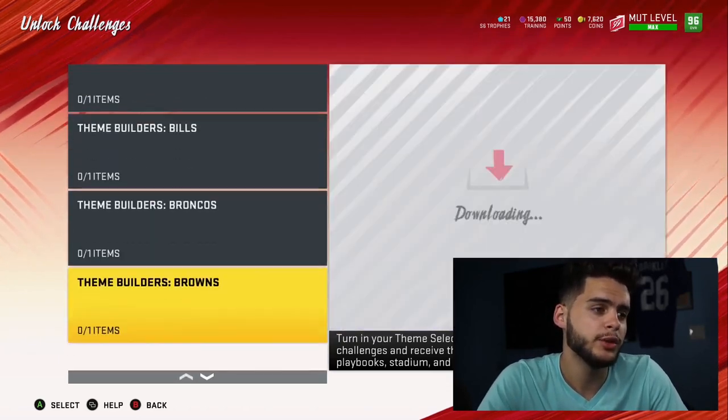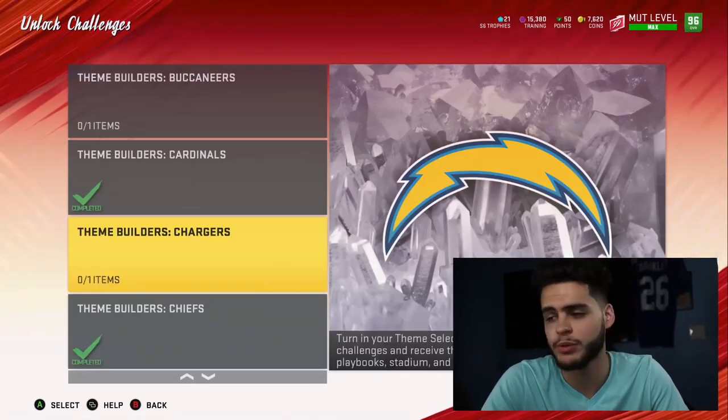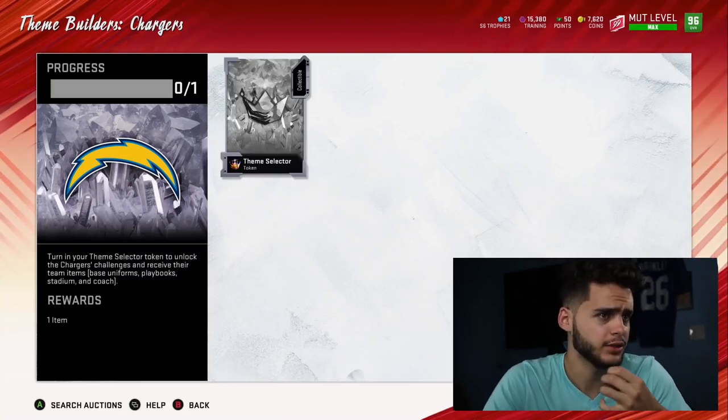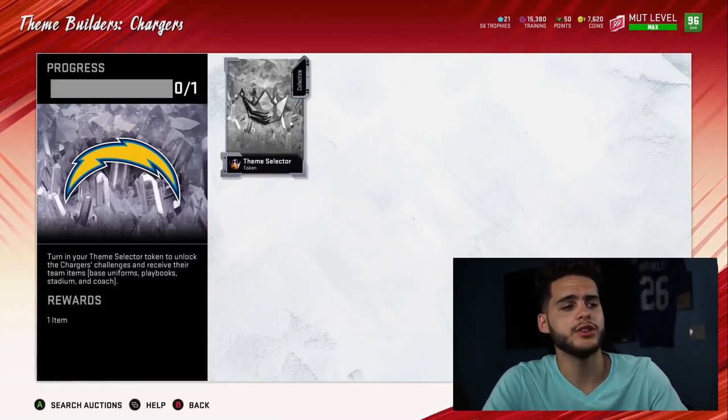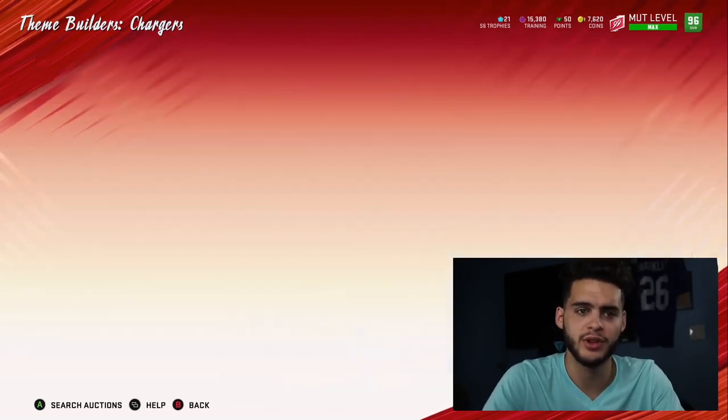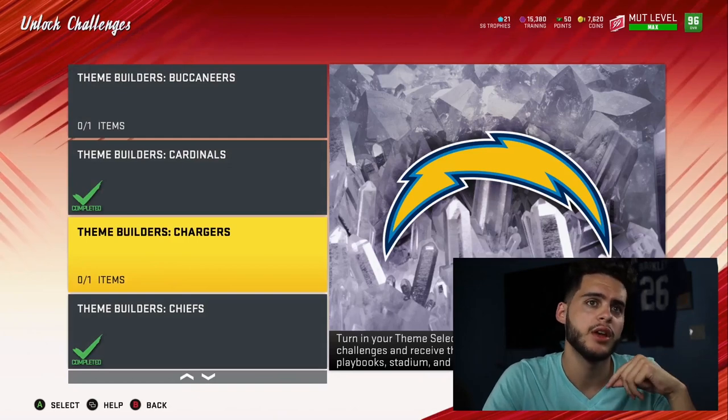The way it worked is you would only play the solos of the set you completed. You put in the theme selector token and got a uniform, home and away, their playbook, the stadium coach, and then you're able to play the solos. The solos are 16 games long, 3-minute quarter games.